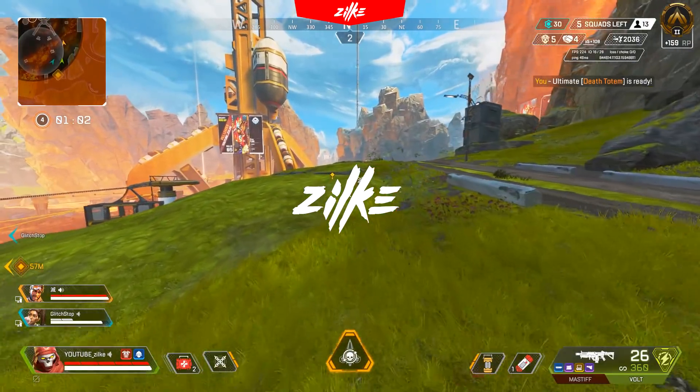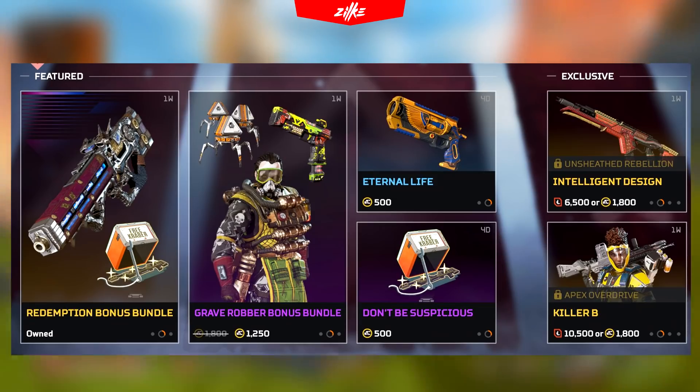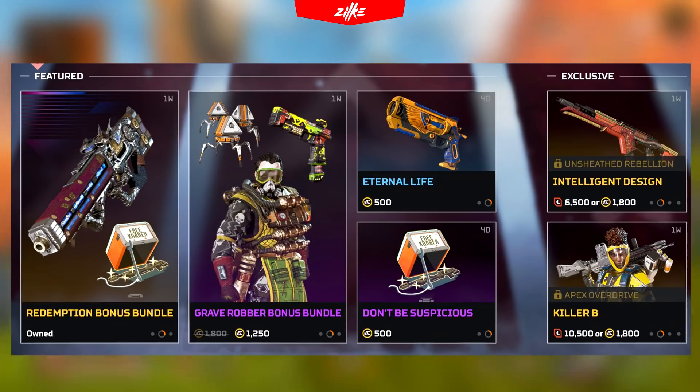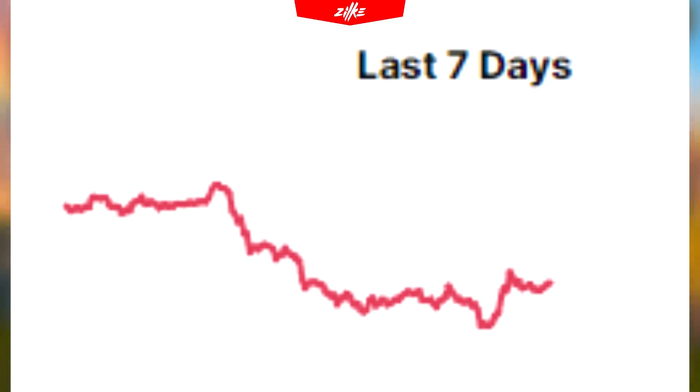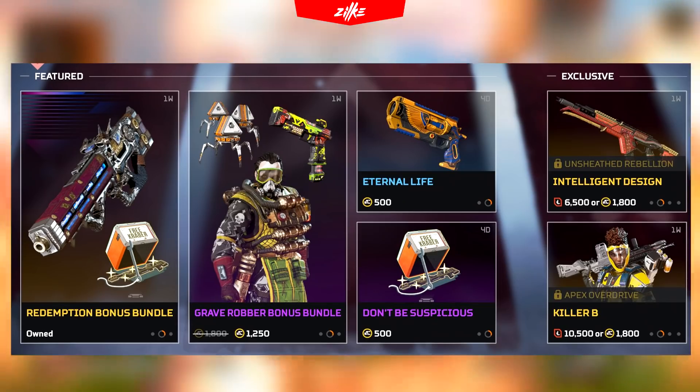What's up, zilke here. Okay, let's be honest — the new shop rotation with event skins and recolors which have already returned many times is worse than the current bitcoin situation. But you thought I would end it there.